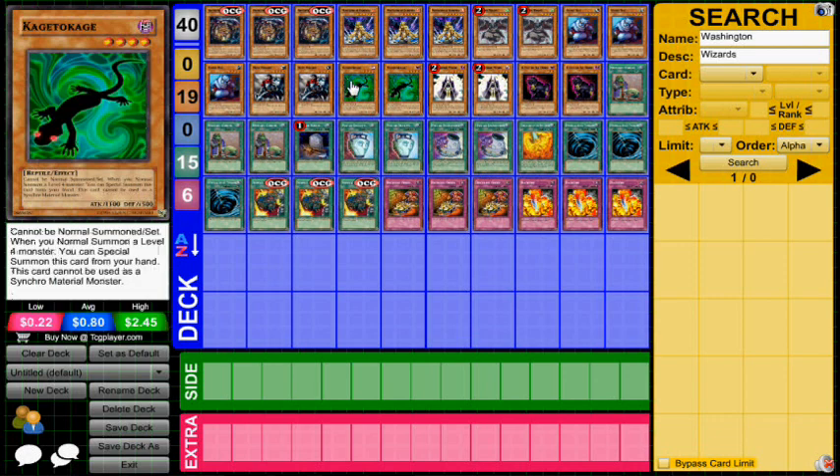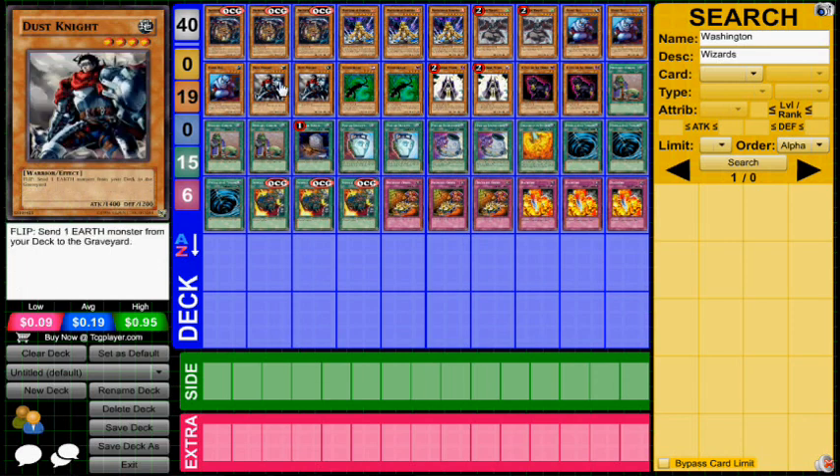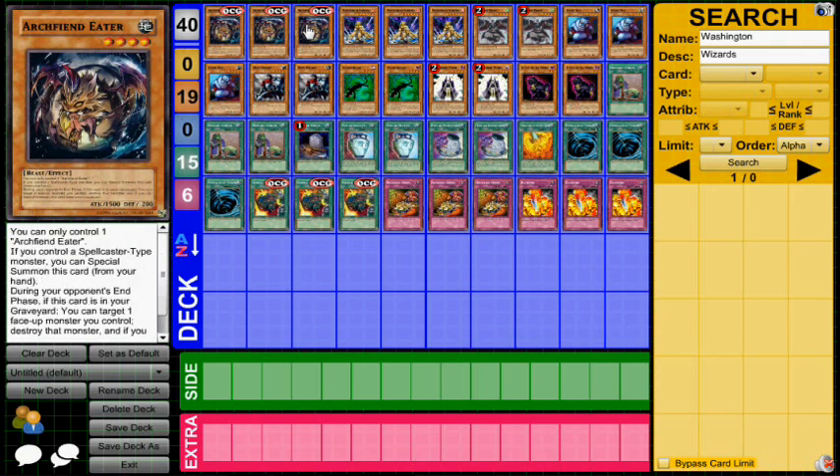You play a couple copies of Kage de Kage, which essentially means that if you summon a Giant Rat or a Dust Knight, you can special summon Kage de Kage and then go into Laval Chain, which basically just dumps either Manticore or Archfiend Eater into the graveyard — just whatever you need.